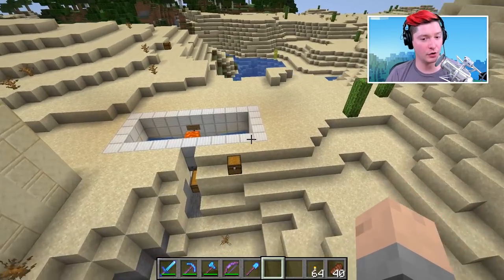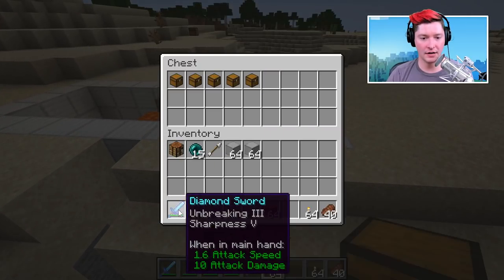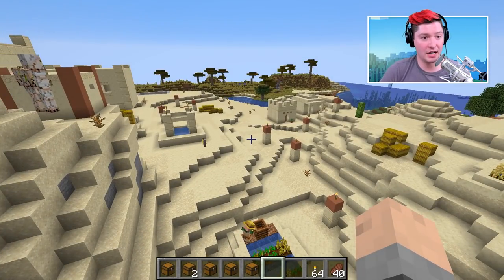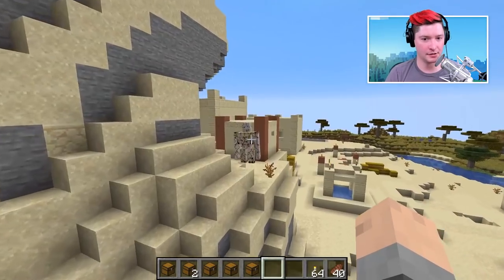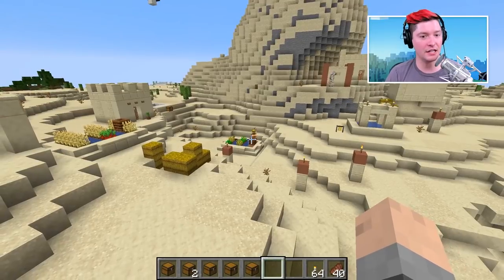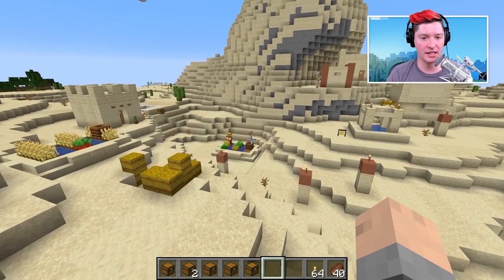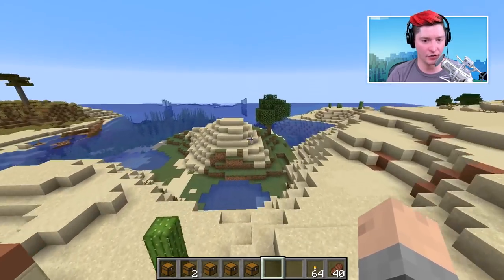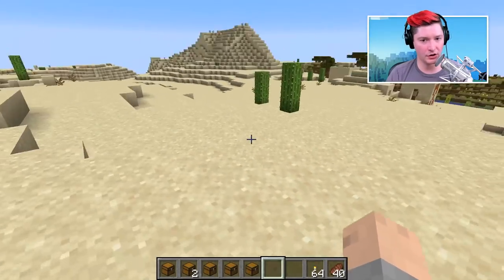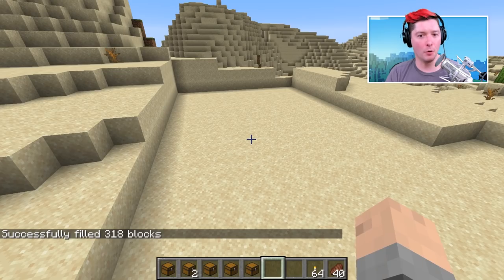I'm going to build this in survival as much as I can. I like to build it near a village so we have a constant supply of villagers. You may see some iron golems around - the villagers have spawned those. Building near a village means you can easily walk over and grab some villagers without transporting them very far. I'm going to build my farm just right over here in this nice open area.